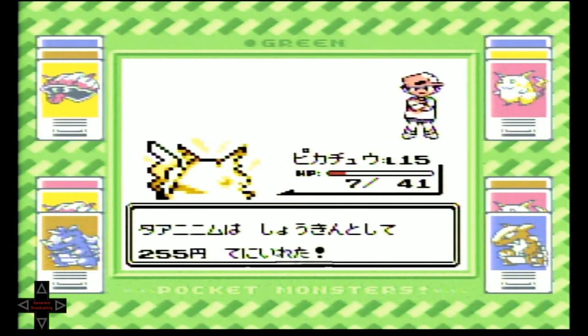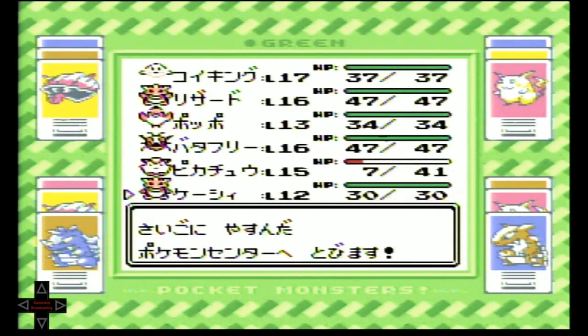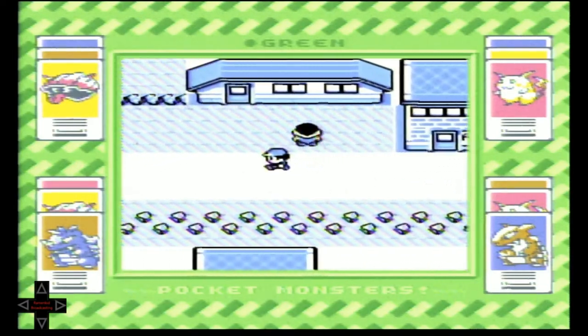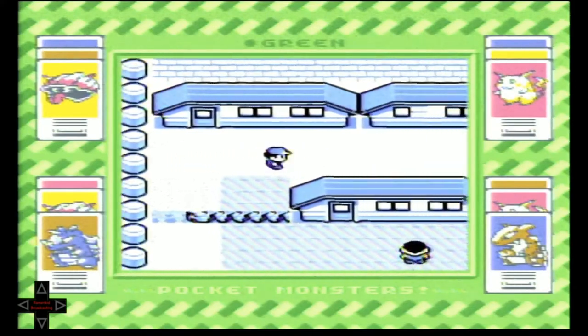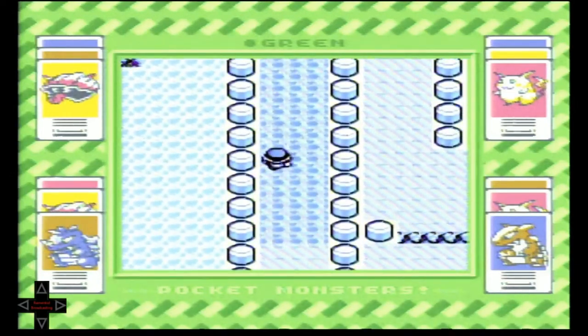We got the battle out of the way, and since we did a battle, we got the Start menu back. So we're going to take Abra and Teleport back to the Pokémon Center. The main things you need before doing this are a Pokémon that can use Sleep or Paralysis — they'll help you catch Mew — and a whole bunch of Poké Balls and luck.